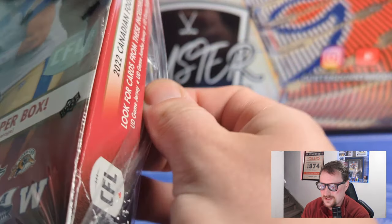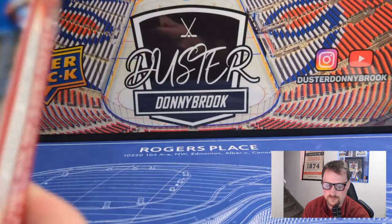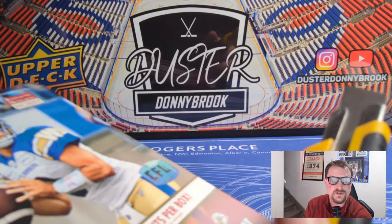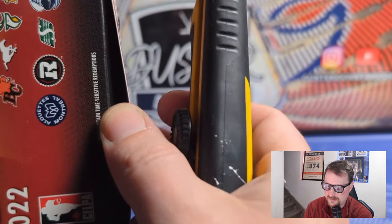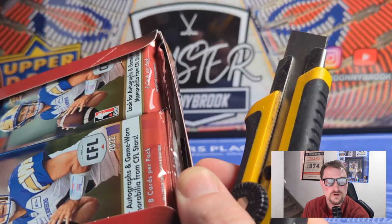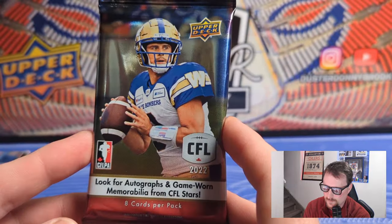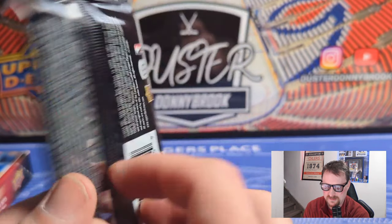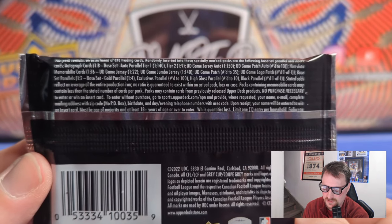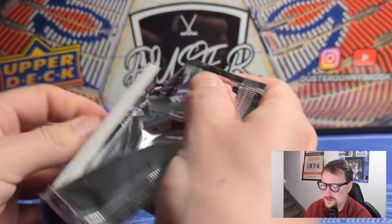I didn't watch as much football last year as I wanted, but I know the Riders sucked and Toronto won the Grey Cup - McLeod Bethel-Thompson. So pulling his card would be awesome. Quarterbacks are the chase in any football set. The box wasn't sealed much - just the outer wrapper, no other seals. Autographs are basically one in eight since you're guaranteed at least two in the box.